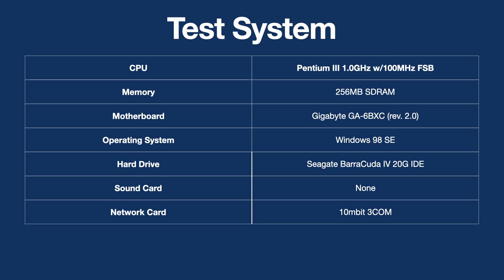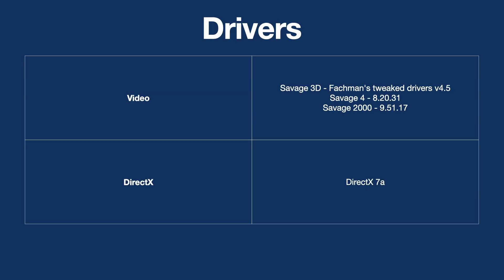The test system is the same as my Voodoo 3 shootout — no sound cards, to keep benchmarks consistent. Regarding drivers: S3 wasn't great with drivers, and that was one of their main limitations. The Savage 3D had some custom drivers that were a mismatch of different drivers. For the Savage 4 I used the latest driver, and the Savage 2000 also the latest driver. I didn't try any other drivers, though it might be worth looking at in the future.